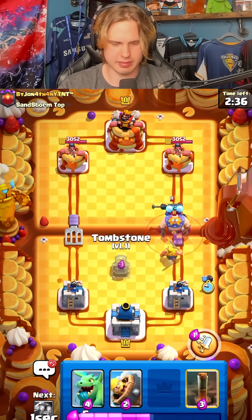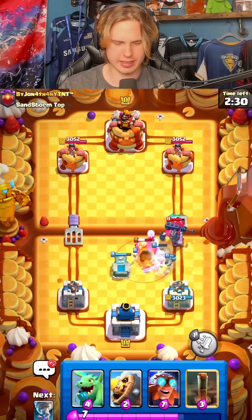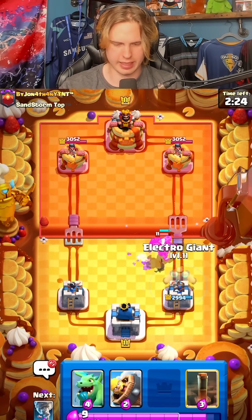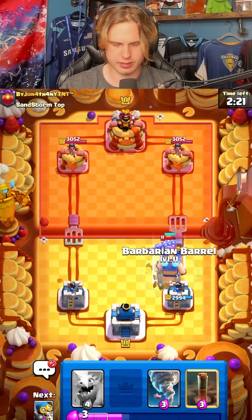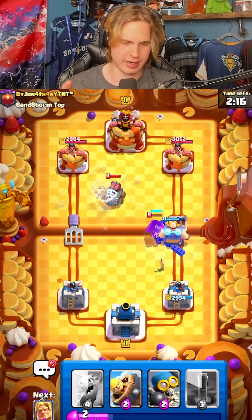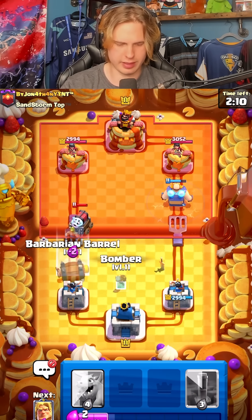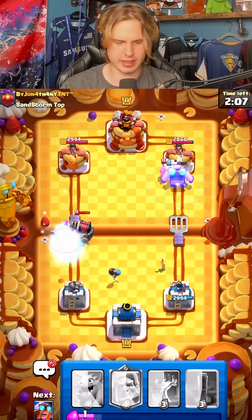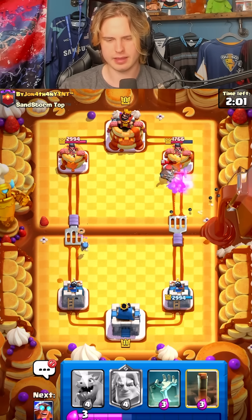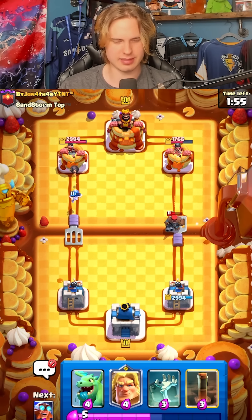He goes for E-Giant bridge first play — we're gonna go for our tombstone up here. I think this is a pretty good defense actually. He goes for the tornado, which is pretty well played. I'm gonna go for a defensive E-Giant actually. We need the sparky to go to the other lane right now so our E-Giant has a chance. I'm gonna go for this and a bomber to counter the sparky. He's also got a hunter for our E-Giant which is really bad. So he's got E-Giant, sparky, and skeleton king — what is this deck?